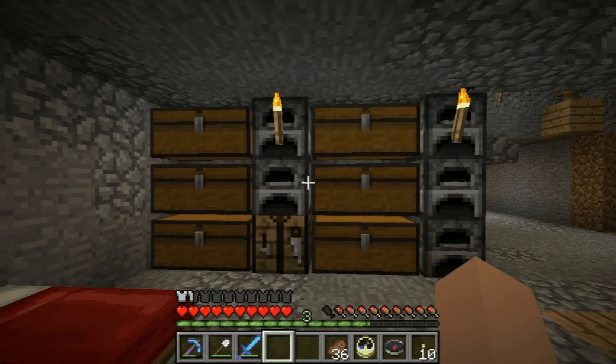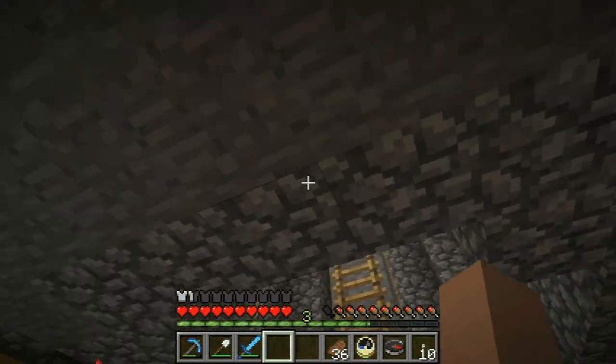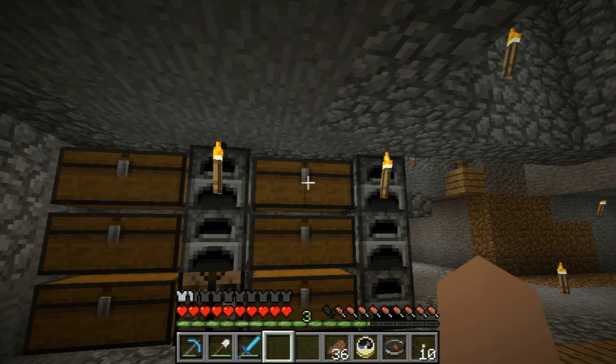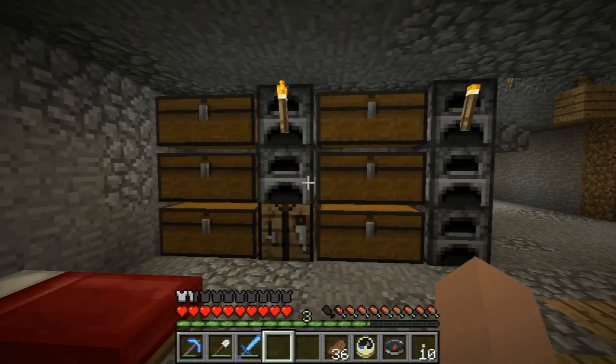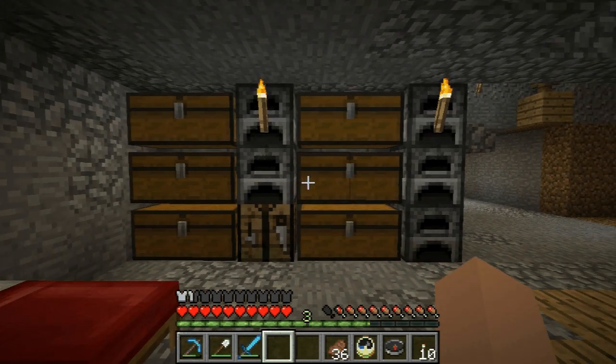All right guys, welcome to episode four of Zero Server Play. In this episode I'm gonna be showing you the ring upstairs — I finished it off camera — and we're also gonna begin work on the ocean area where we're gonna have our mob system. I'll see you guys upstairs.